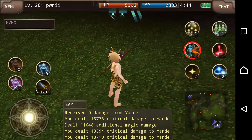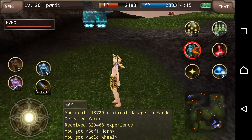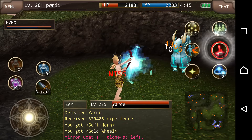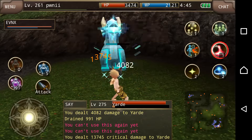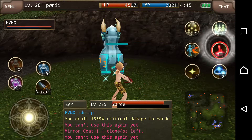Vampire Blow — alright, so my clones are gone. I got hit so I'm gonna clone, and now I'm gonna use Vampire Blow. Each time I'm using it I'm gaining 900-something HP back — yeah, saw that.